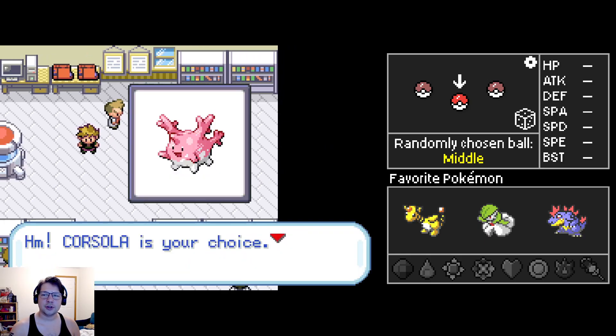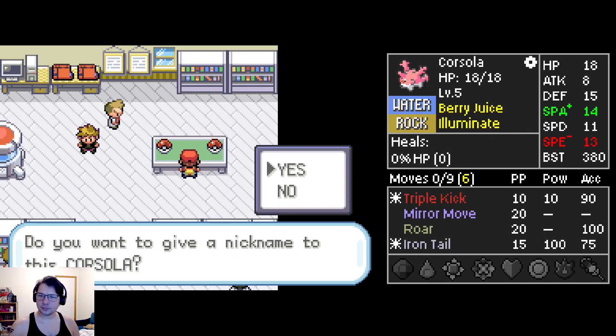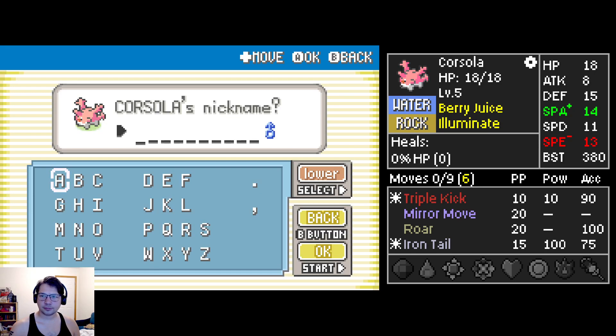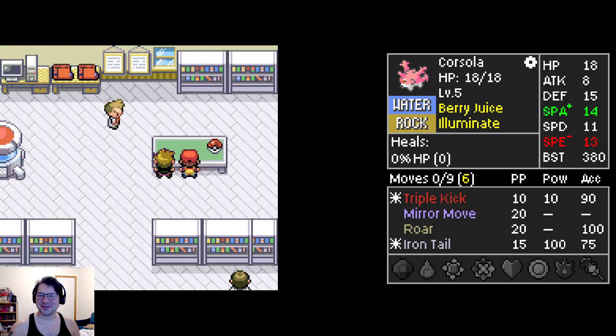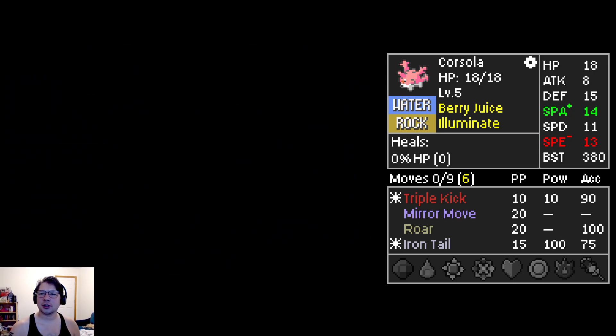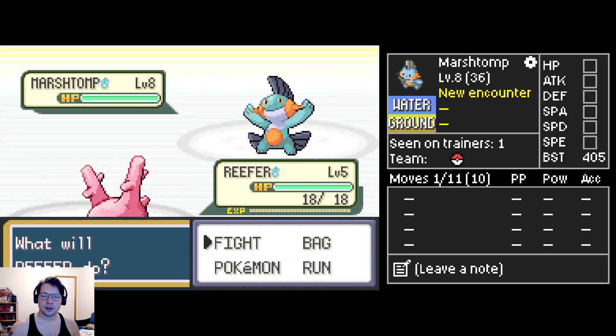Alright, two Natu evos and a Corsola - 380 HP with a Berry Juice. Corsola, we're gonna name Corsola 'Reefer' - sure, that sounds about right. I guess Iron Tail is our best shot here. I'm gonna leave the Berry Juice on - I'd rather have a high chance of getting out of here than save that.